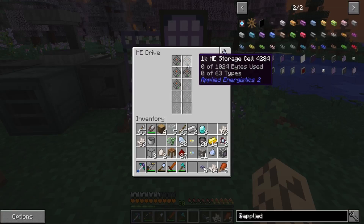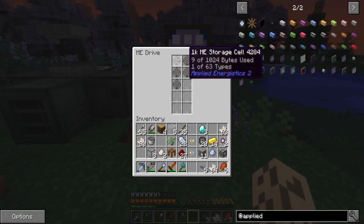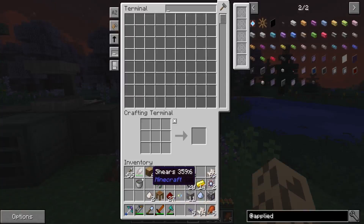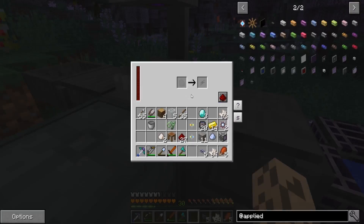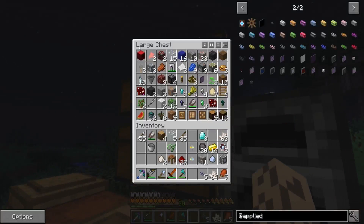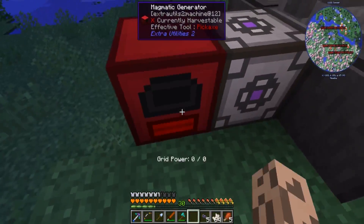I already put in the storage drives. Each drive has space for 63 different types of items, so we need to remember not to put non-stackable items in there because it will fill up really fast. Each storage cell can hold 1024 bytes — one kilobyte — which is 1024 different items. Say if we put iron into the system... that uses nine bytes. If I just empty my inventory in there... we've run out of power.